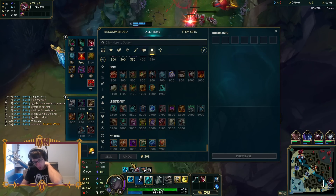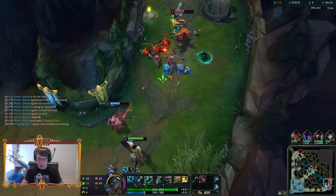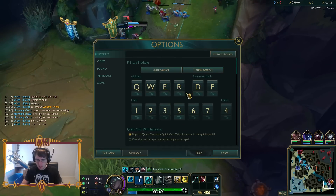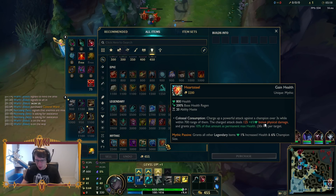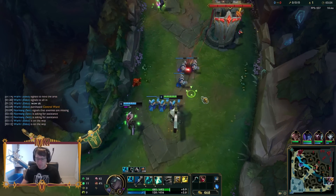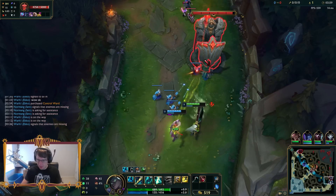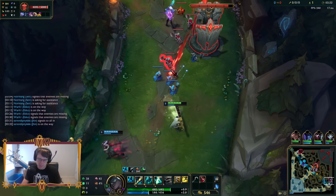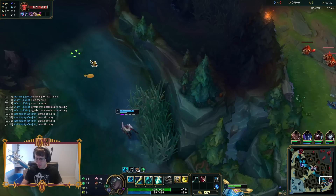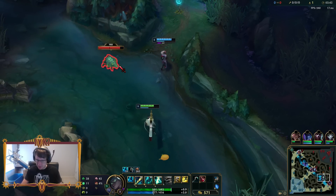Here are the new items guys: we've got Jaksho the Protean, Radiant Virtue, a different version of Iceborn Gauntlet, and then we've got Heart Steal - I'm going to be going for Heart Steal. I've heard really really good things about it. Essentially you charge up a powerful attack against a champion over three seconds while within 700 range of them. As a tank we're gonna be front lining, getting in their faces, soaking up a bunch of damage, and while that's happening it just automatically goes off - hits them with this big burst ability automatically through your item. And then you also gain permanent health through it, which is pretty insane.